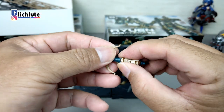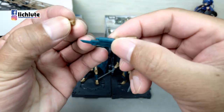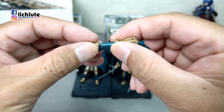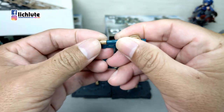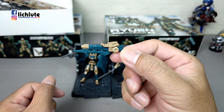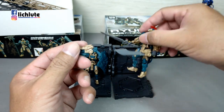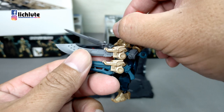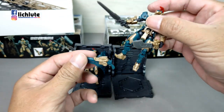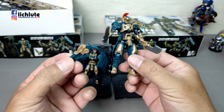如果不需要十字弓，可以把它转下来，换上另一个配件——一把火枪，这样就变成火神枪的造型。另外，武器中间那一块部件，大刀和十字弓其实是共用的，也就是说这一盒里只能组出一把大刀，或者换成十字弓，二选一。